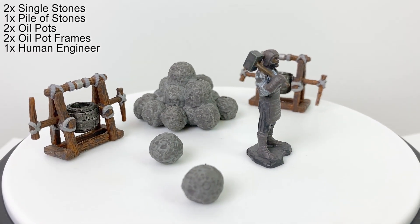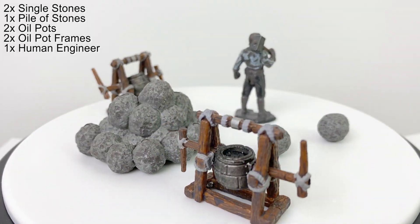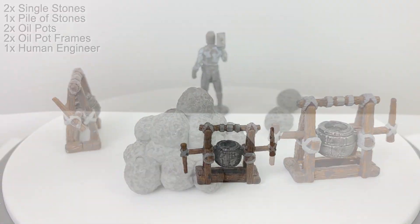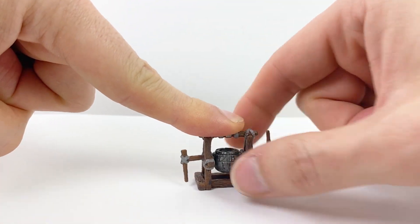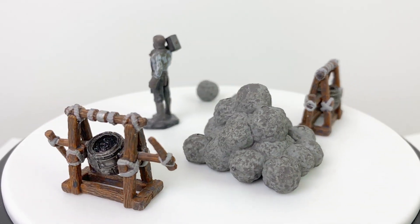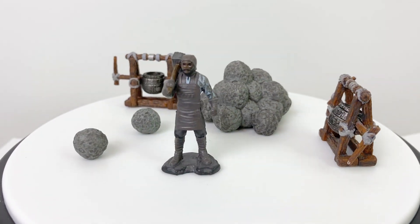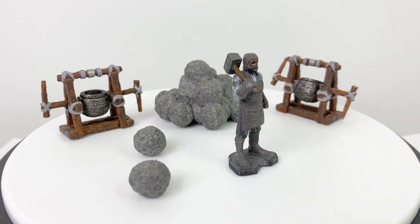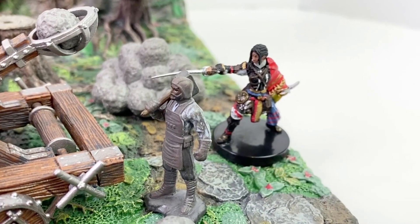Here's what else comes in the package: you get two loose stones, a pile of stones, two oil pots and frames, and a human engineer. The pots of oil are also functional in that you can rotate them up and down — very suitable for some nasty dungeon or castle traps. The engineer doesn't come with a base, and I rather wish he was painted up a little bit better. This may be one that could do with a little touch-up if that's your thing. And here's the whole set put together on the table, giving you a better sense of scale of that catapult. It's a pretty hefty little mini.